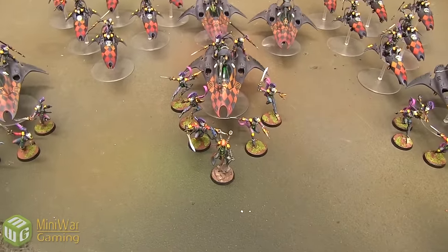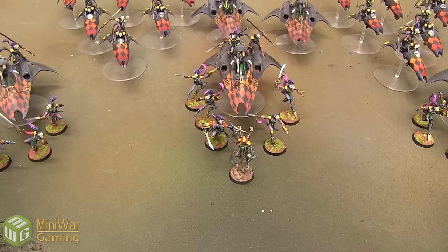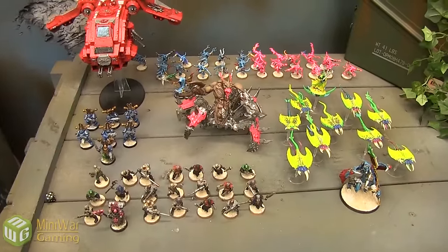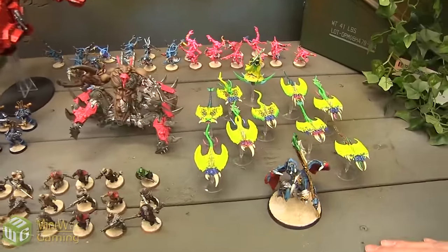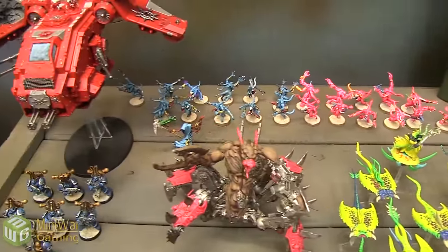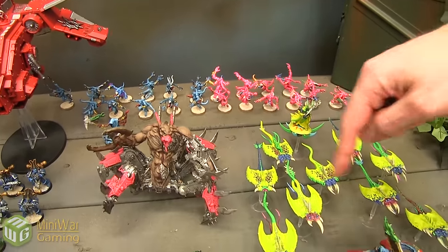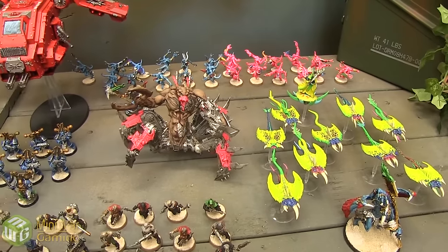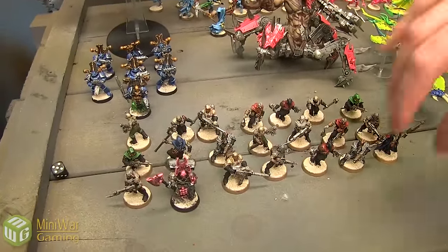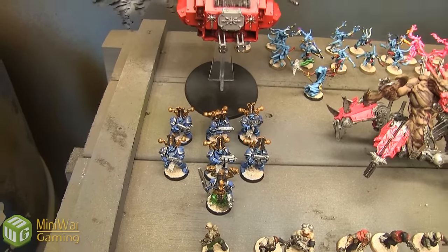All of my troops are equipped with the Neuro Disruptor — basically Strength 1, AP 2, Range 12, Fleshbane. Then I have my Skyweavers: 6 Skyweavers with Zephyr Glaives, which on the charge are plus 1 Strength, AP 2. I have the exact same unit again. For Heavy Support, I have 2 Void Weavers, both with Prismatic Cannons, letting me pick one of 3 firing modes: Large Blast, Small Blast, or Lance. My Warlord trait lets him re-roll all 1s in hitting and close combat, and re-roll 1s on invulnerable saves.